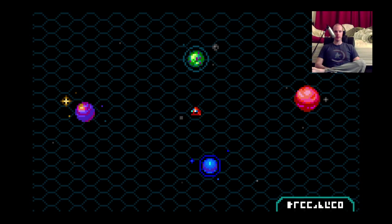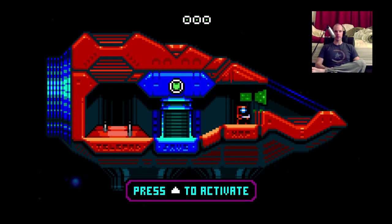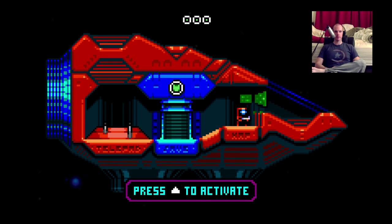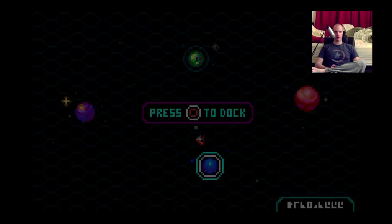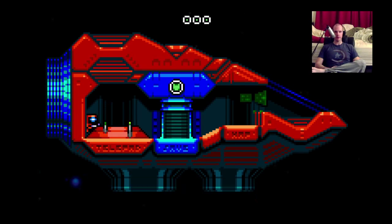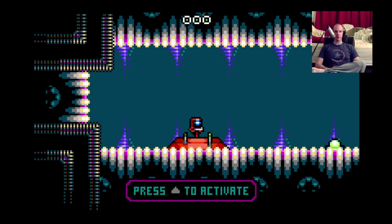So I do get to choose where I can land. Let's go to this blue one over here. I have no idea what's going on — I have to actually push the stick in the opposite direction from where I'm supposed to be going. Press O to dock — got it. Save. Telepad! Let's go!